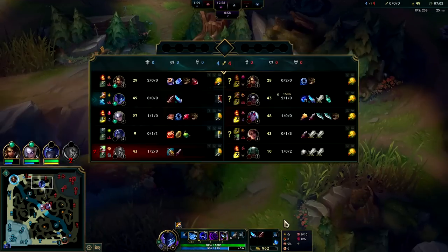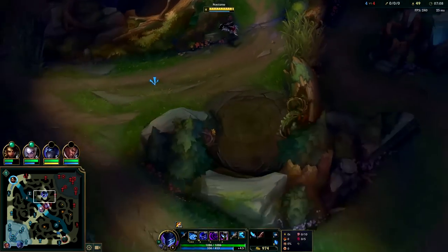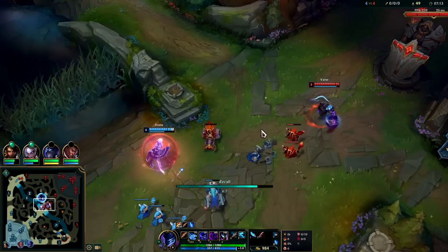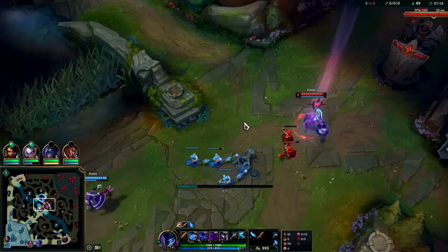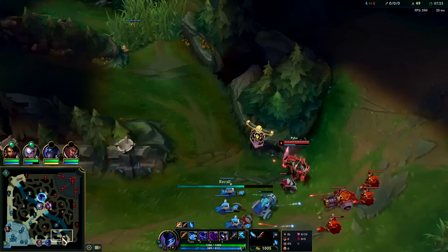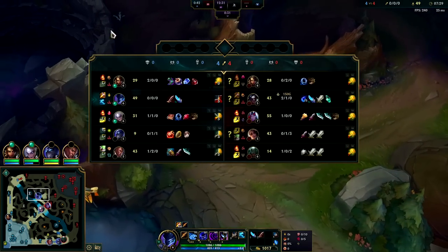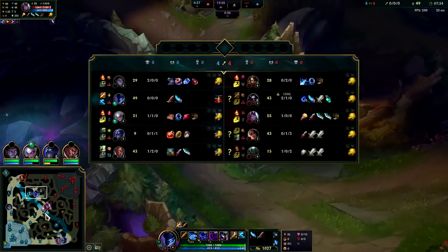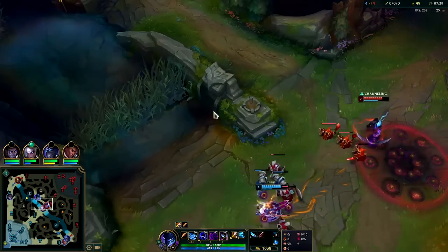Kayne just died. If I were Kayne I'd go bot side — he started blue buff so he won't be over here. Once again the shoved lane isn't really gankable. I just don't understand why people shove if they're not going to roam. There's nothing for me to cross over for — I'm sitting on R. These laners just don't want to get ganked, just permapush permapush permapush. That's still not even really gankable.